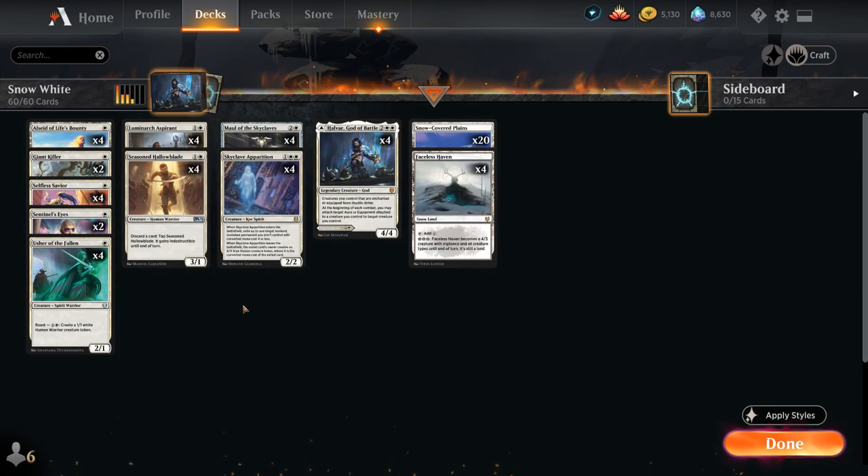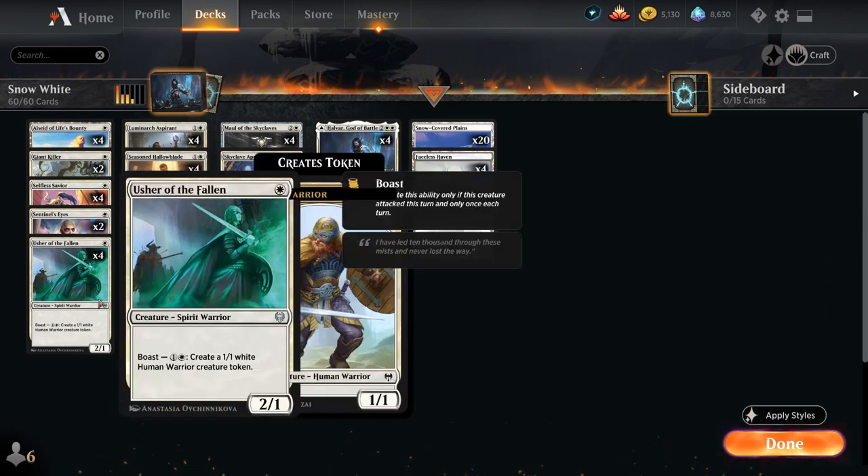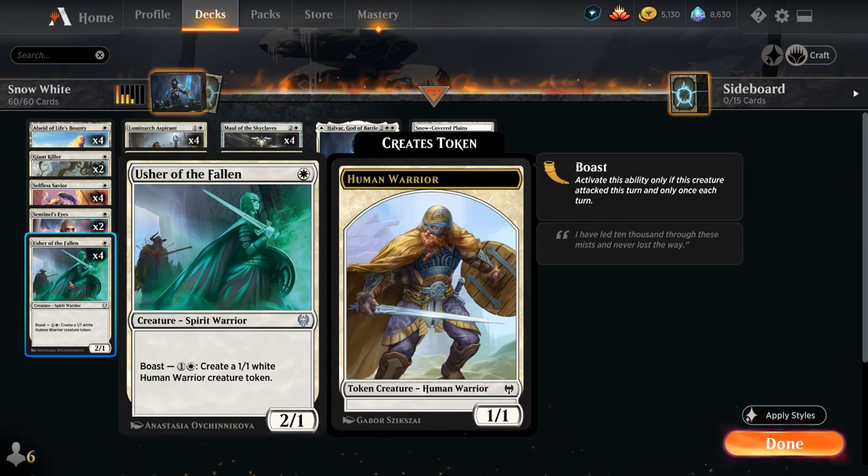These are the synergies with Halvar. The rest of the deck is your typical white aggro deck with Usher of the Fallen, another new addition from Kaldheim — a 1 mana 2/1 that has a boast ability for 1 and a white. If the Usher attacks, we get to make a 1/1 human warrior creature token if we pay the boast cost.